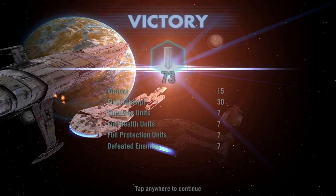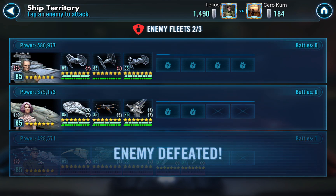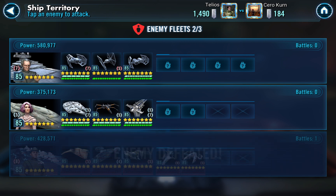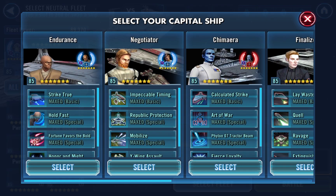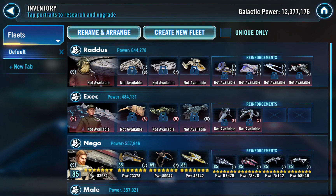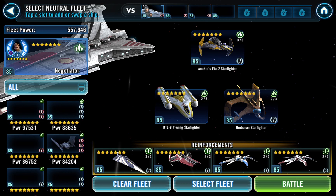I think that's a perfect score — it should be pretty close. We have Thrawn and the resistance team. Let's see what to use. I think we're going to use a Negotiator versus this — just a standard Negotiator team versus Tarkin. And this is a Tarkin with no Chimaera, so it should be pretty straightforward.